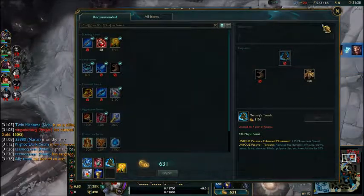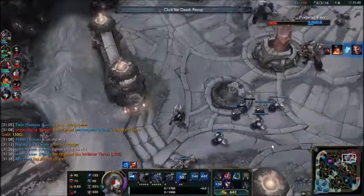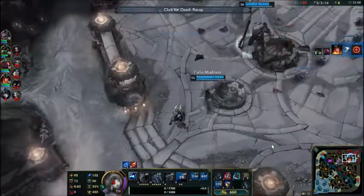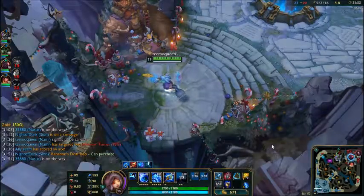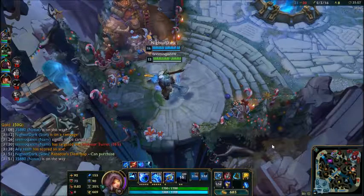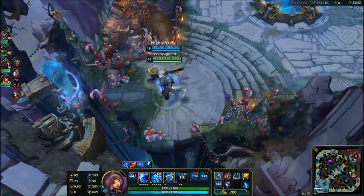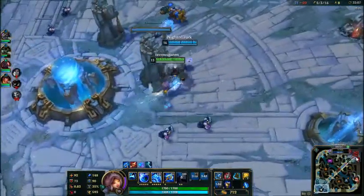Now I've decided to upgrade my boots to tier two. Basically it's whatever you want to get — I've bought magic resist boots because the enemy team has Taric and Veigar, so they're very heavy on magic damage. But on support you can buy various boots depending on what you need.